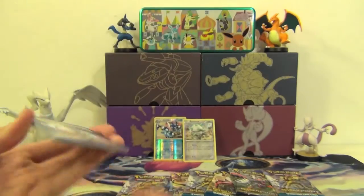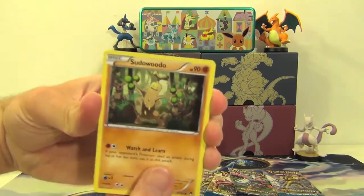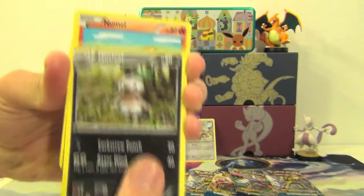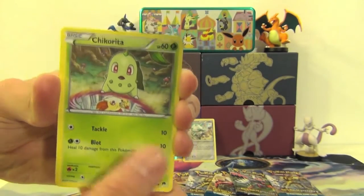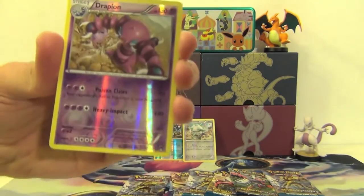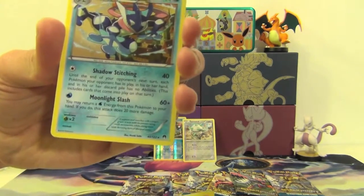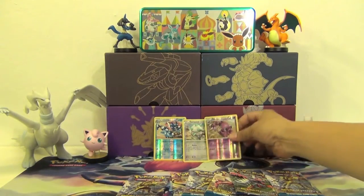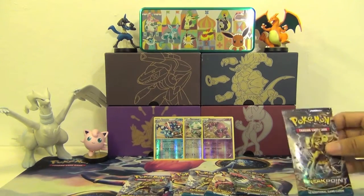Another code. Got a Sudowoodo, Mawile, Nuzleaf, Numel, Shinx, Chikorita, Clefairy, Tympole. Reverse Holo is a Drapion, and our rare is a Greninja. Still no EXs or anything like that yet, but our part two video was really good, so hopefully we pull something good.